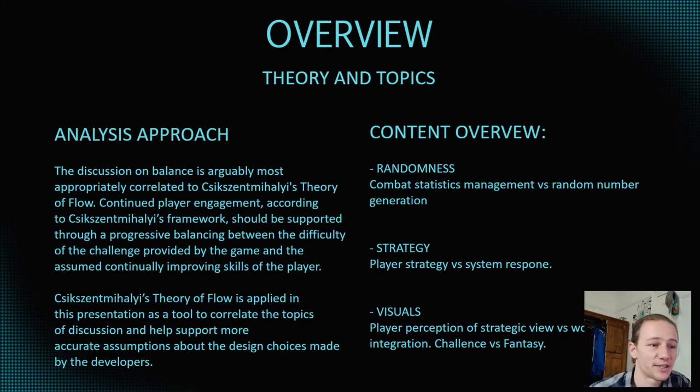The implementation of these elements affects the ratio of the player's boredom to anxiety and the overall flow. These elements are not the only ones, or necessarily the primary ones in the game — they are simply ones that I personally find interesting. They are: randomness, executed in the combat statistic management versus random number generation; strategy, specifically players' strategy versus system response in the missions; and visuals, the player perception of the strategic view versus the world's design integration.